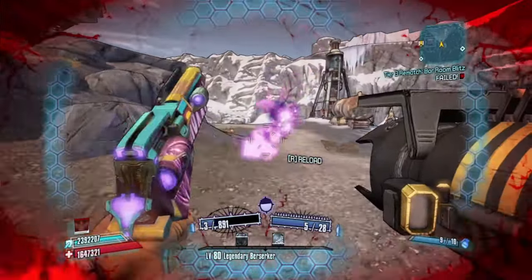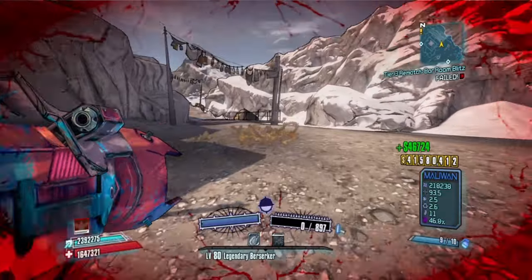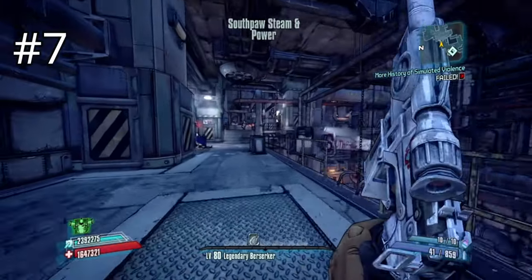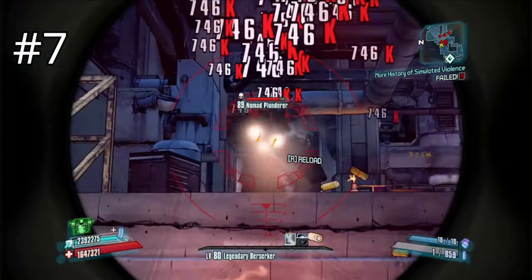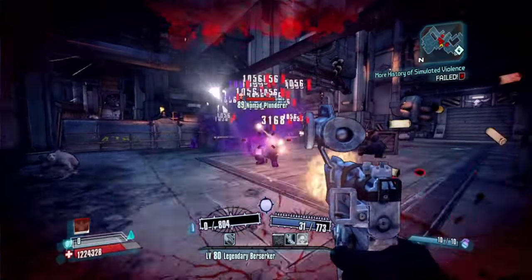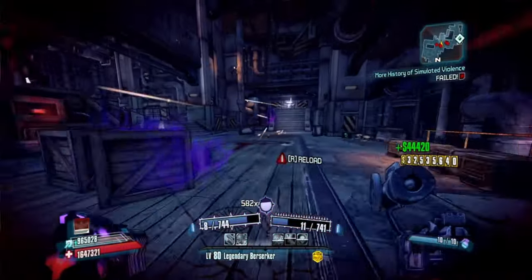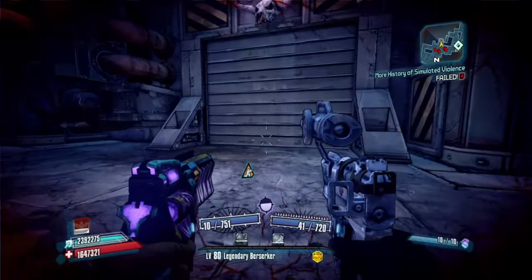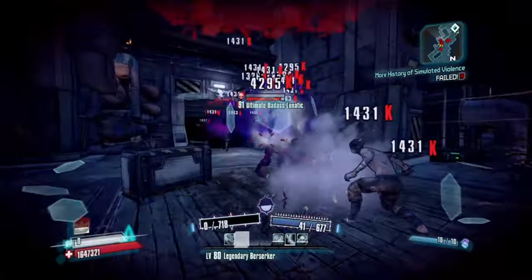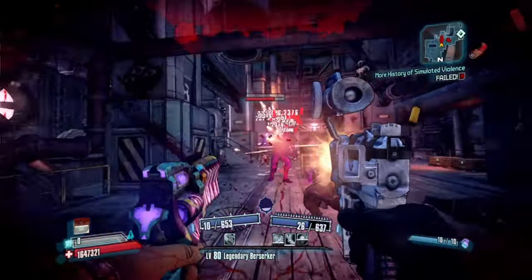Coming in at number 7, we have a weapon some people will hate me for placing here — it is the Stalker, a Vladof pistol. At first glance it looks badass, kind of like an Anarchist. But then you figure out its gimmick: ricocheting bullets. What sounds good in theory doesn't always work in practice. This gun is awful regardless of element or level. It's worth nothing more than the money you'll get selling it at a vending machine.